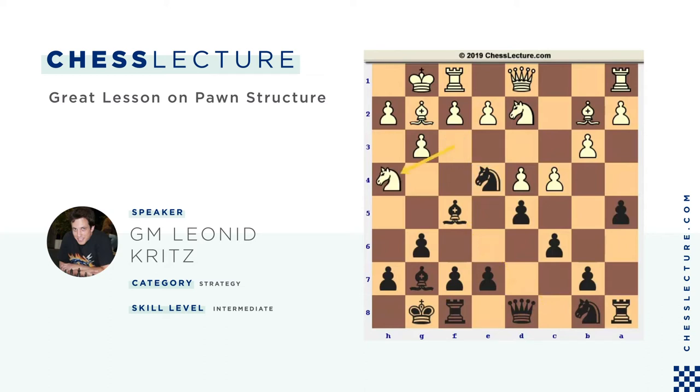So White plays Nh4, take on d2, Qxd2. Nxf5 doesn't work because I take on f1. So Qxd2 and Be6. Again, this is not a loss of time because the knight on h4 definitely doesn't stand that well. Cxd5 now makes no sense — I'll take with the c pawn and then develop my knight to c6.